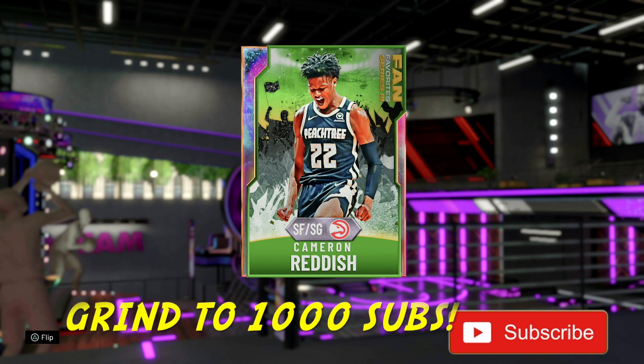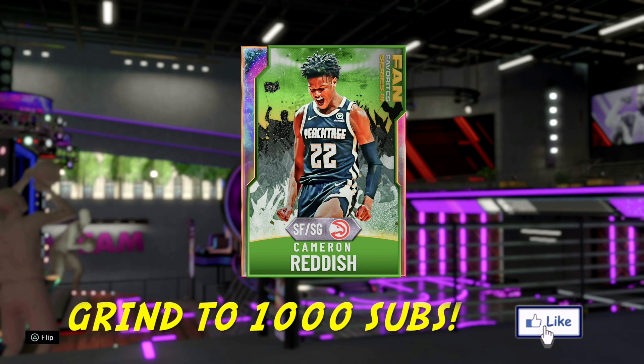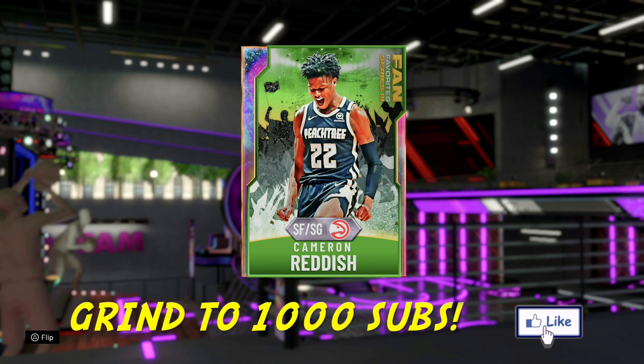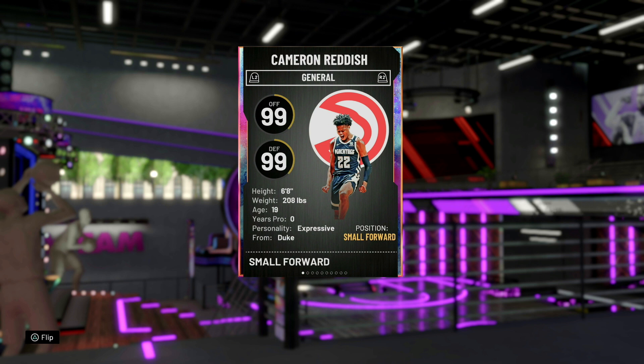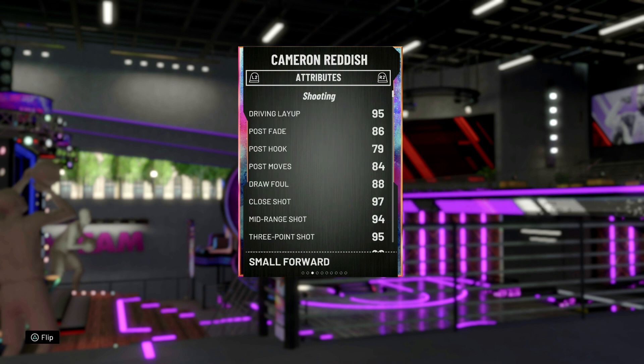His diamond card earlier in the year from the Spotlight Sims — he was hanging in the game for a while. He was able to go up against Pink Diamonds and Galaxy Opals too at times. I know some cats still running with that diamond card. So this might definitely be a go-to card. Small forward, shooting guard, six foot eight — that's a good height.